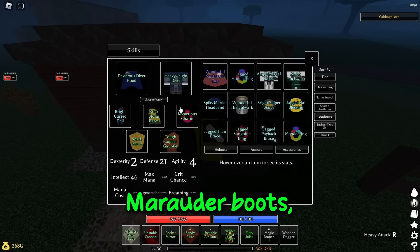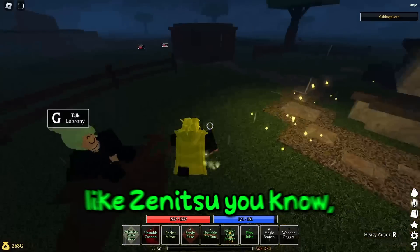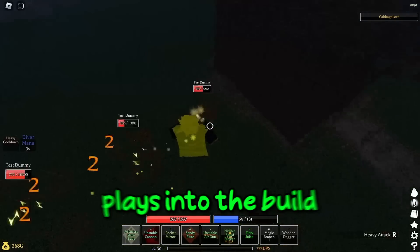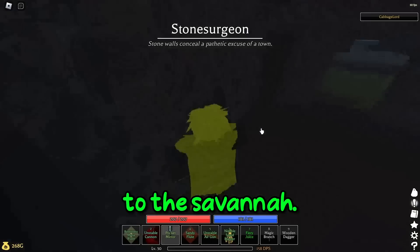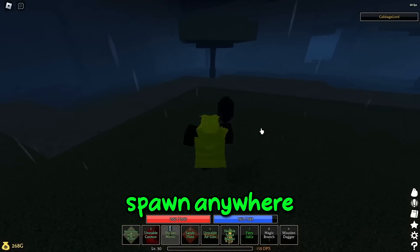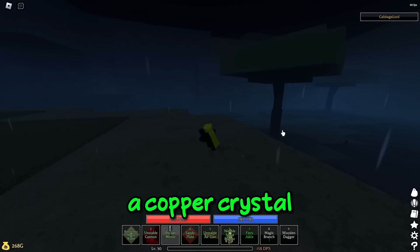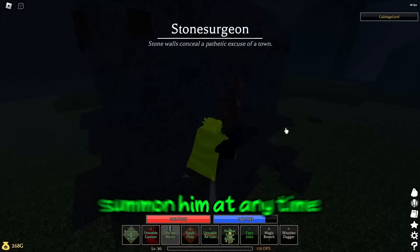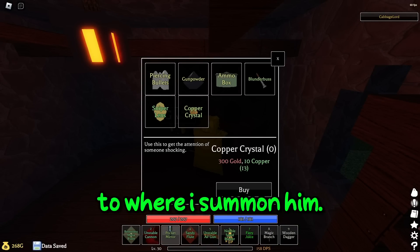Now we'll go over my shock marauder boots, which is kind of the key point in this build, because dashing around like Zenitsu means I can go insanely fast. This plays into the build a lot — it's pretty much what the build is based around. To get these, you need to go to the savannah. We're going to be looking for the shock marauder boss, which can spawn anywhere around there, but usually it's not spawned in, so we're going to have to go buy a copper crystal from the shop NPC, which will allow us to summon him at any time.